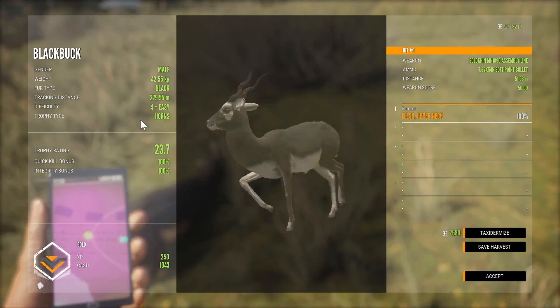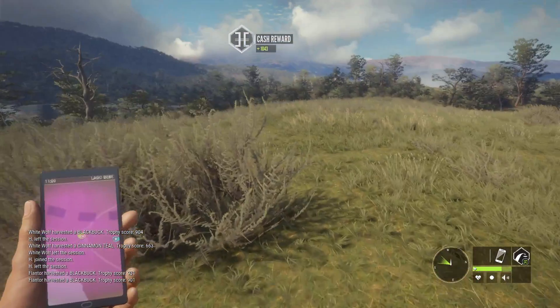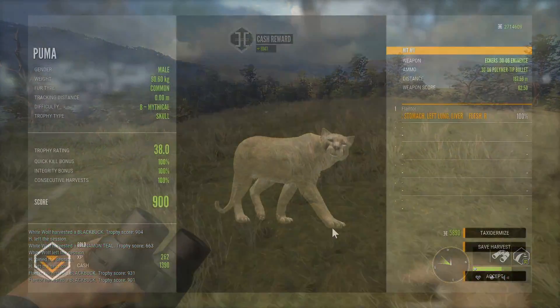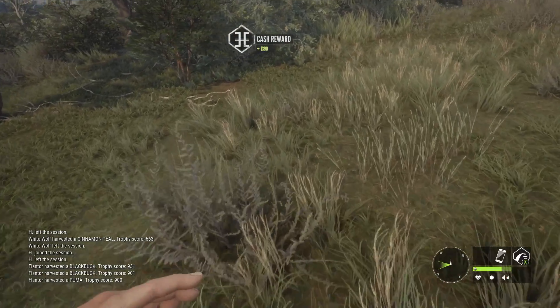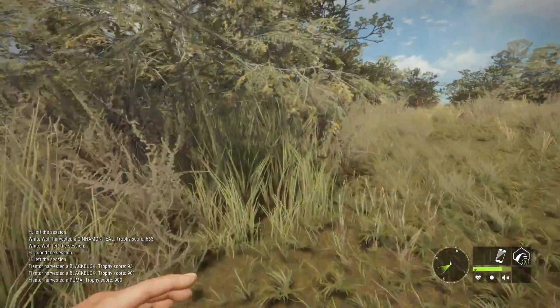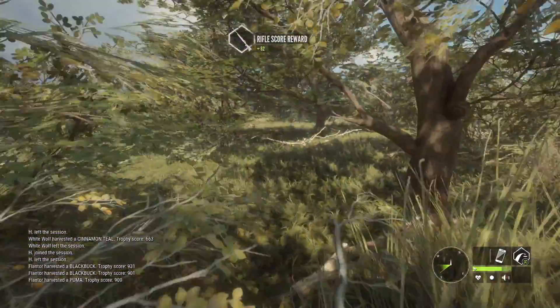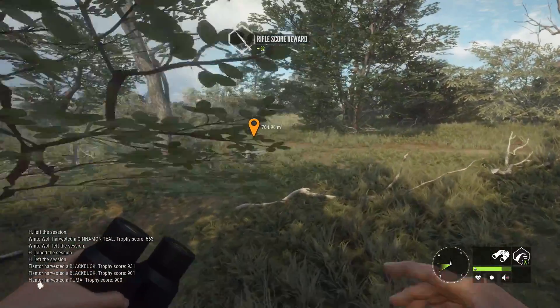Maybe that's the same or even smaller — 901. But then we have the Puma, which is exactly 900. So three in a row at or over 900. We shot the mule deer too, but somehow an 865 mule deer is our worst kill so far. I don't think that's a bad thing.